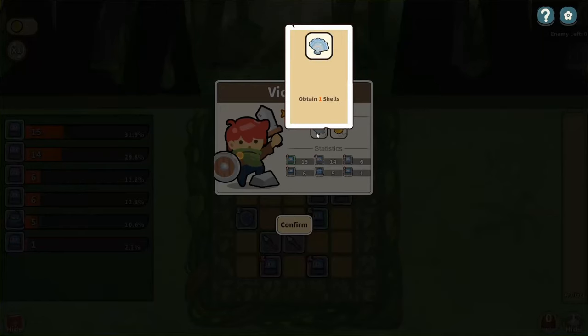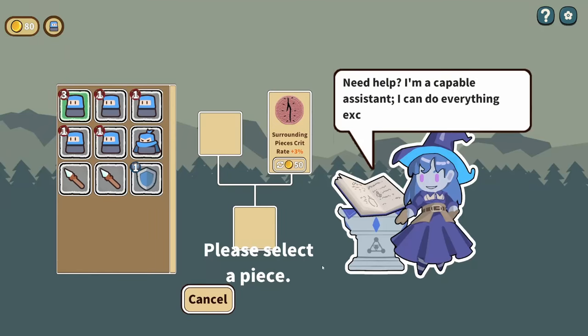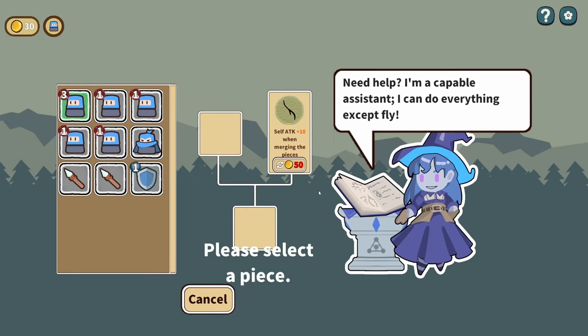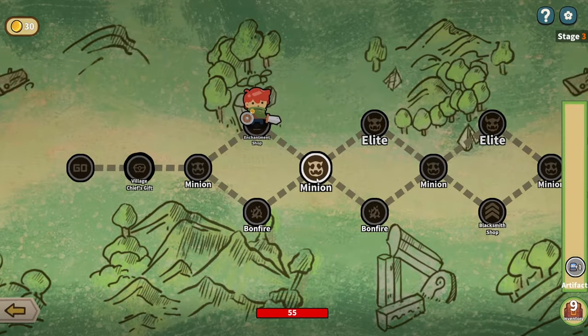There's an enchantment shop — maybe we'll find out what the shells are for. There's an option: surrounding pieces crit rate plus 3%, which basically augments my shield item. I can reroll. Another option: self-attack plus 10 when merging pieces. So if we have three of the same item — like three level one soldiers — they'll combine into one. Self-attack plus 10 when merging sounds good, but it costs $40 and I thought it was free. Can't afford it, we'll move on.